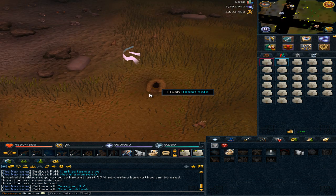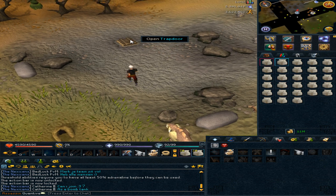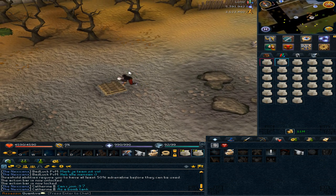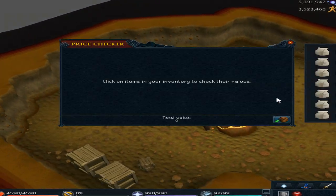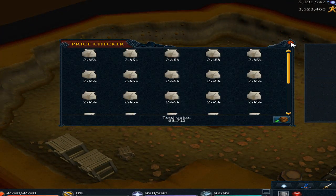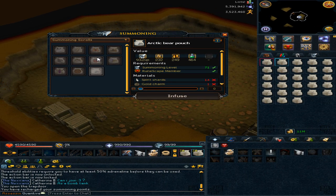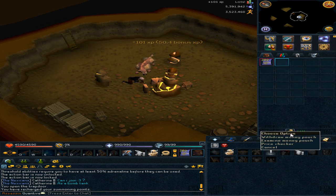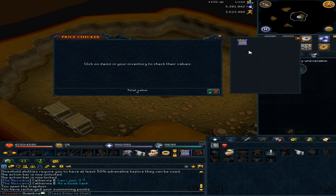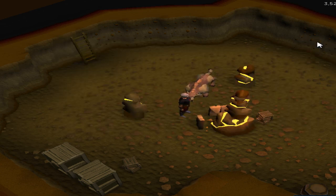Teleport to the actual summoning location that you probably train your summoning at if you have this higher summoning level, as it's quite good to use this location. All you have to do is run up north and go down into the sort of trapdoor. Make sure you do have a whole bunch of these scrolls — you can only have 28, and you definitely can't have a beast of burden familiar as you already have the Kayat for the teleport.